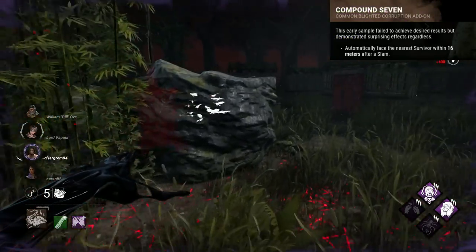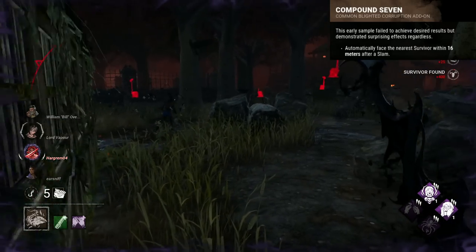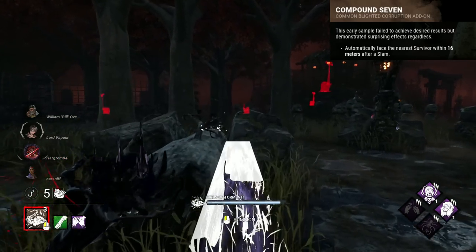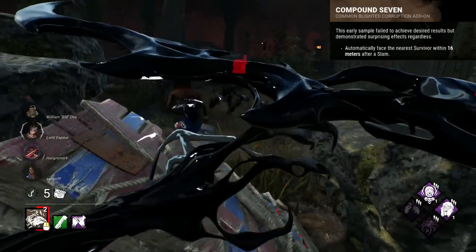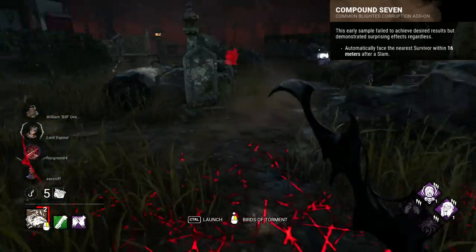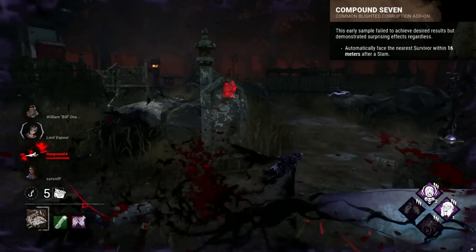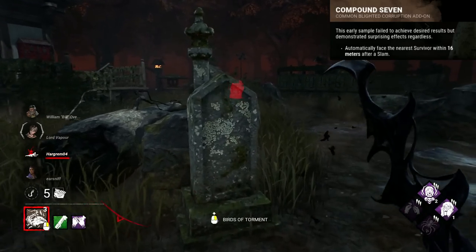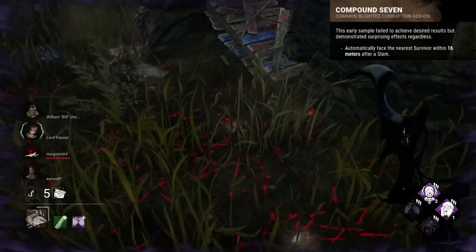Blight's is the Compound 7, which is a really terrible add-on that relinquishes your control of your movement as Blight, and forces your camera into a set position when you bounce nearby to a survivor. When within 16 metres of a survivor, you will automatically face the nearest survivor after a slam. It sounds kind of okay, but is incredibly disorienting, inaccurate, and largely detrimental when rushing toward groups.